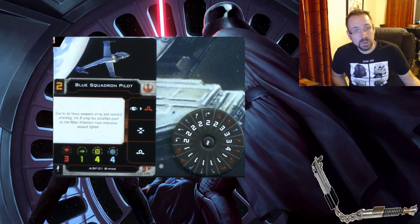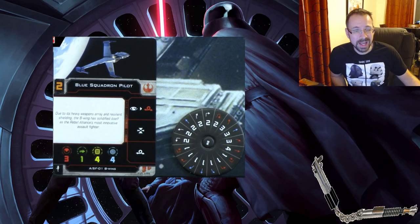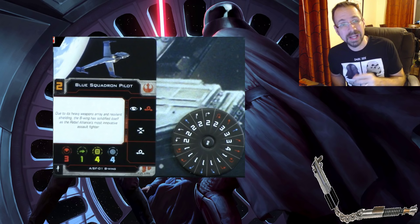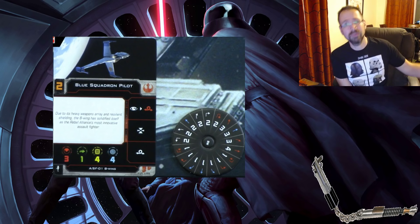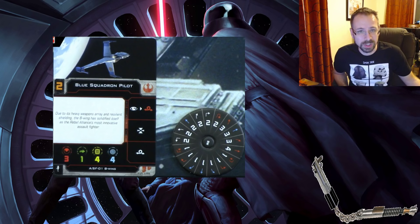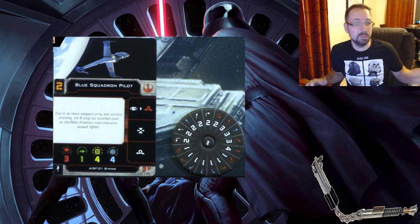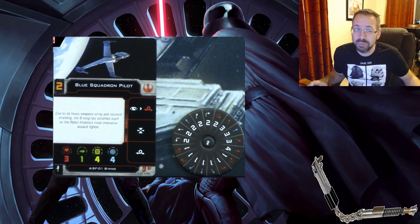B-Wings are getting some help. They have this linked action system — the top action is a focus into a barrel roll, but it's a red barrel roll so it will stress you. I asked multiple times on Twitch whether a linked action counts as one action or two for the purposes of interacting with free actions, and I haven't had that confirmed yet. They changed the B-Wing to less shields and more hull so crits are more relevant, and they updated the dial — you now have a one talon roll on the B-Wing, so that's pretty cool.